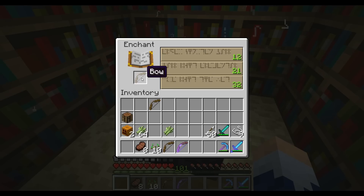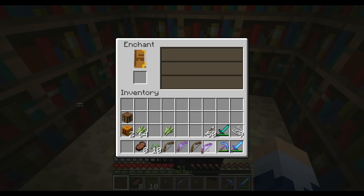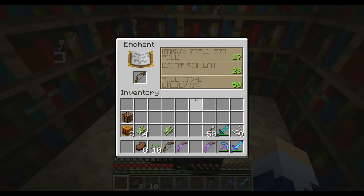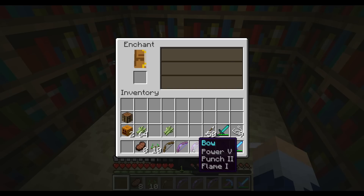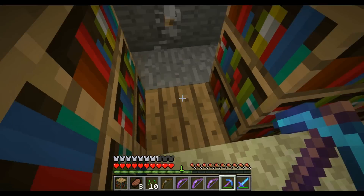Let me rephrase what I said earlier — it doesn't increase my chance, but it's just a lot less clicks to get to the full 50, instead of taking one out and putting it back in. Here we go. Dang it, hate power five. And our last level 15 enchant — wow, that's nice. It's got power, punch, and flame on it. That's really, really nice. I like it a lot.